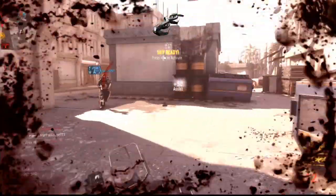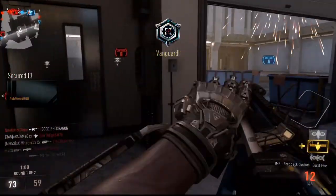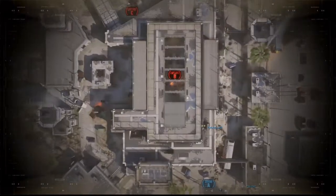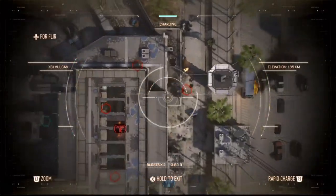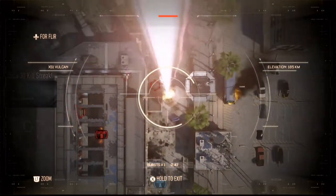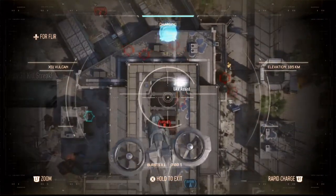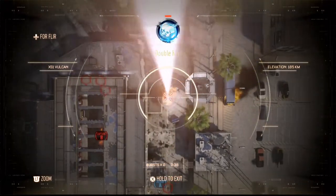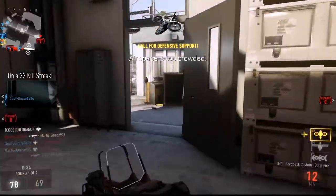The weirdest part of this class is the killstreaks. I'm running the UAV threat detection — that's pretty standard, 700 points. And then I'm running the Vulcan with extra time, so I get a longer burst and the extra burst — two extra long bursts. That helps me get a lot of kills in this gameplay. I just figured I'd give it a try, and I'm able to get double and triple kills with each burst pretty easily. I highly recommend that killstreak — it definitely got me like 10, 12, maybe even 15 kills in this game, so I'm definitely going to start using that more often.